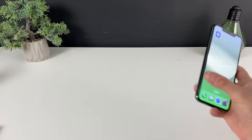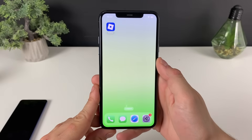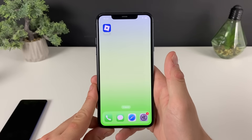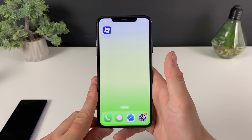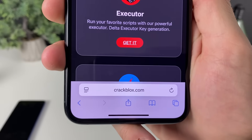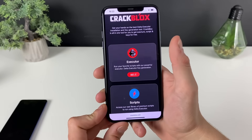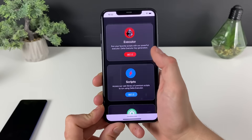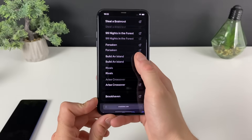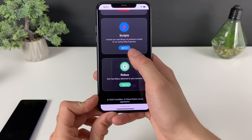Now let's hop into the whole process — your boy will show you what you need to do and how you can get the Delta executor. Without further ado, make sure to have your Wi-Fi on and do not use any type of VPN connections. Now let's open up our browser — this will be the address that we will be typing in. Once you're here, we can see the Delta executor and get it right here. You can also access scripts and the script library.